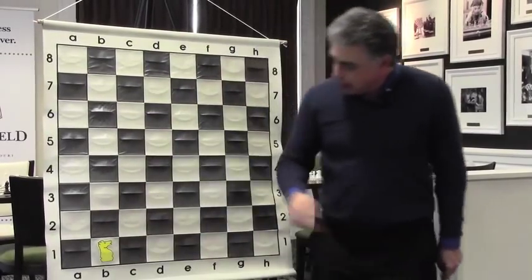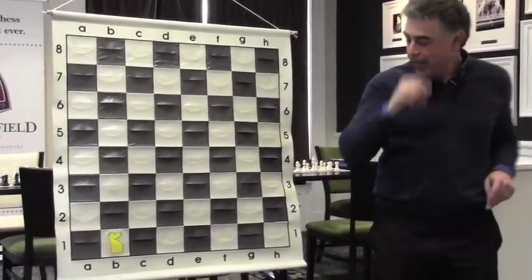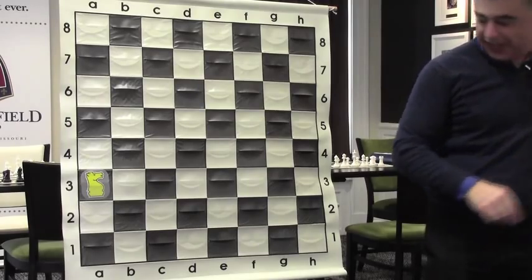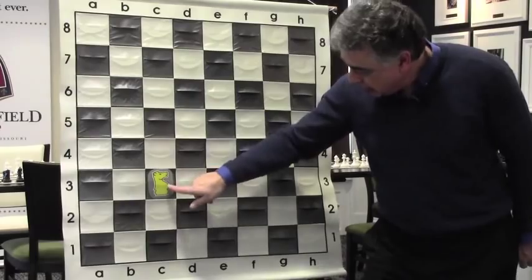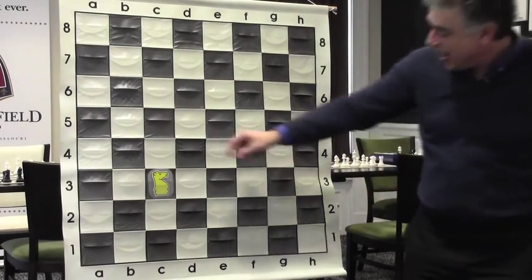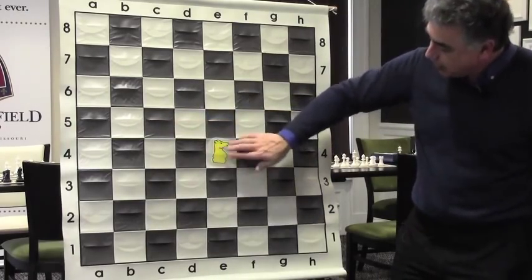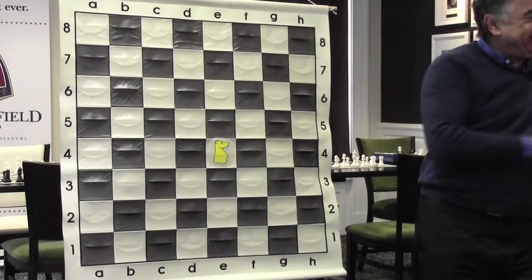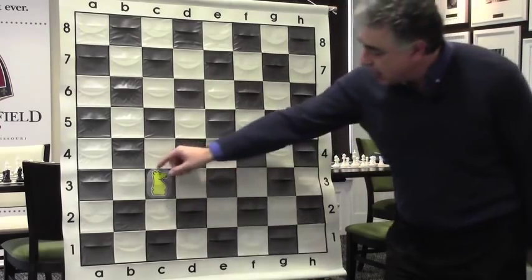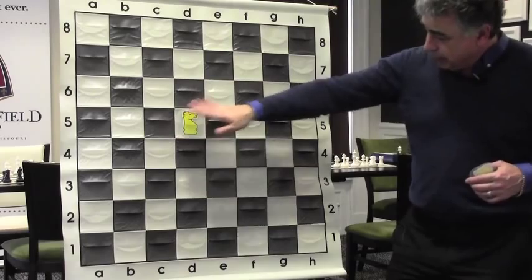Let's take the knight on b1. At this exact moment, does it attack any of my space? No. If we move the knight to the side on a3, how many of my squares does it attack? One. If we move the knight to the center — c3, remember these are the squares of the center — how many squares of mine does it attack? Now if we move the knight to e4 — we're on the equator, still on your side — how many of my squares do you attack? Four.